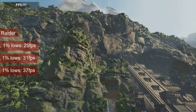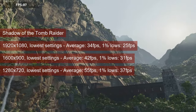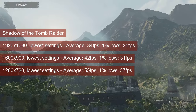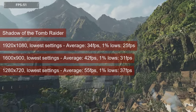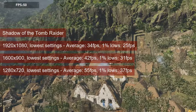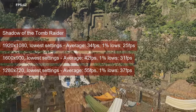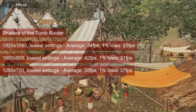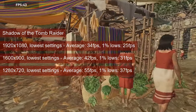I didn't expect much out of Shadow of the Tomb Raider, but the lowest settings and 1080 resolution almost did it for the HD7770. The 1% lows of 25 is an indicator of how tough some scenes can be on the GPU. However, the initial gameplay is more forgiving, reflecting an average above 30fps. Dropping to 1600x900 gets the 1% lows at 31fps and the average in the low 40s. At 720 resolution, those numbers raise to 37fps for the 1% lows and 55fps for the average. Even at 720 resolution and low settings, you will notice quite a bit of low-resolution textures and texture pop-ins.